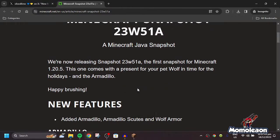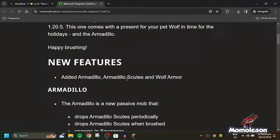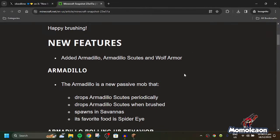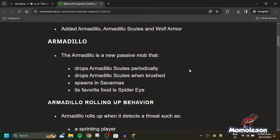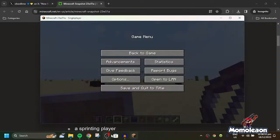We're now releasing Snapshot 23W4B1A, the first snapshot for Minecraft 1.20.5. This one comes with armor for your pet wolf in time for the holidays and includes the armadillo. New armadillo scutes and wolf armor are included on this snapshot. The armadillo is a new passive mob that drops armadillo scutes periodically, drops armadillo scutes when brushed, and spawns in savannas. Its favorite food is spider eye.